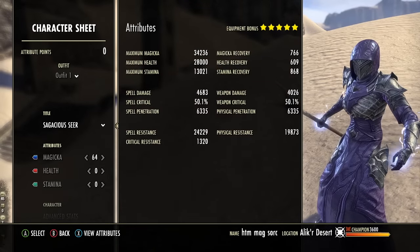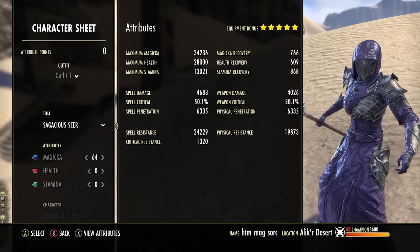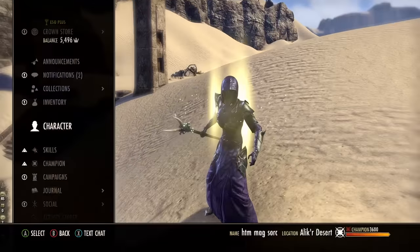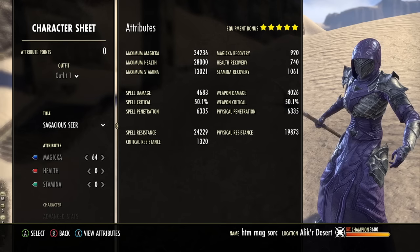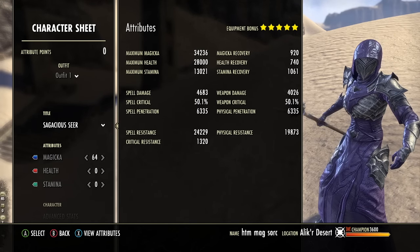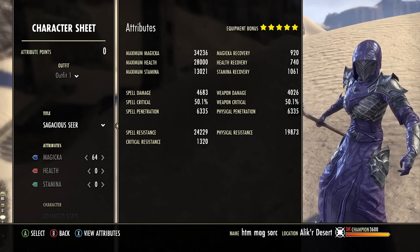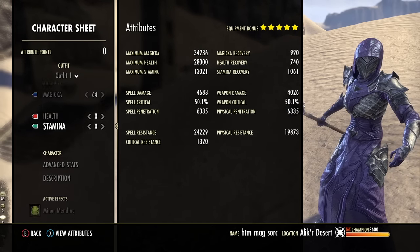Let's check out the character sheet. We have 34,000 Max Magicka, 28,000 Max Health — which is insane — and about 13,000 Max Stamina, so our resources are amazing on this build. Recoveries are not good, but that's totally fine because you don't need recovery on a heavy attack build. We actually have higher Stamina recovery than anything else, and that's going to help a lot with blocking and roll dodging. Spell damage is about 4,600, and 50% spell crit is looking good as well, with good resistances overall.